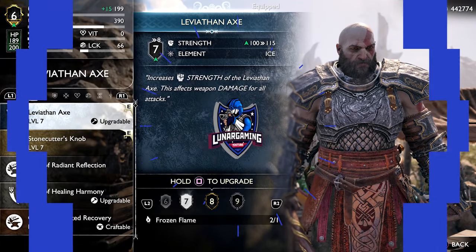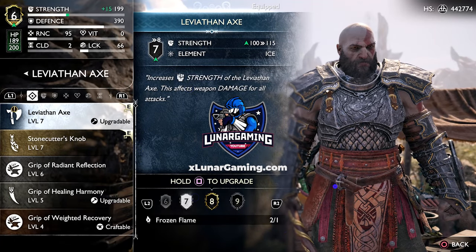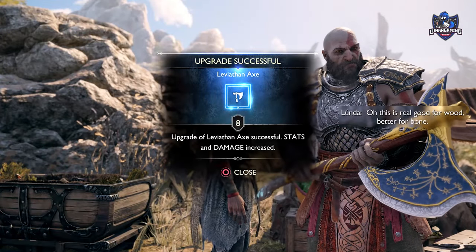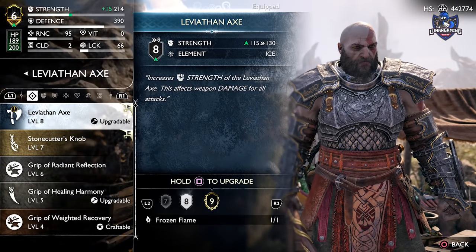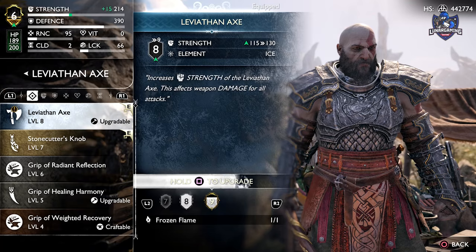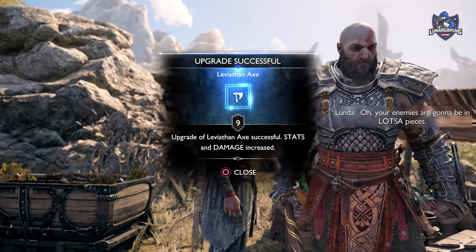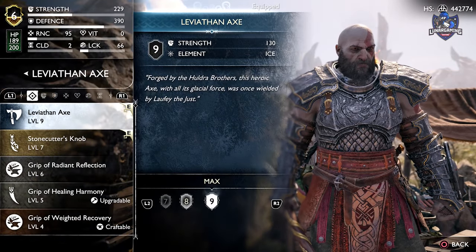Hello guys, Lunar here and welcome back to another God of War Ragnarok guide video. In this one I'm going over how to fully upgrade the Leviathan Axe to level 9. This requires you to find 8 frozen flames for the upgrades, which is not too difficult since 5 are given through the main story. But of course you won't be able to fully upgrade it until the end game, so let's begin.